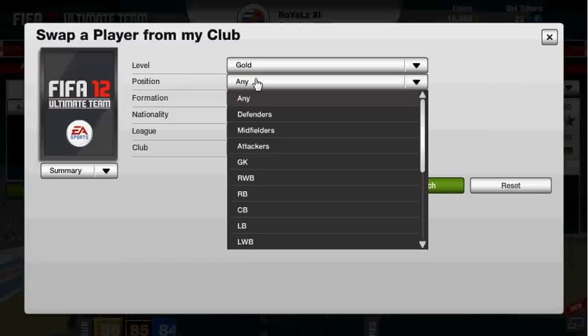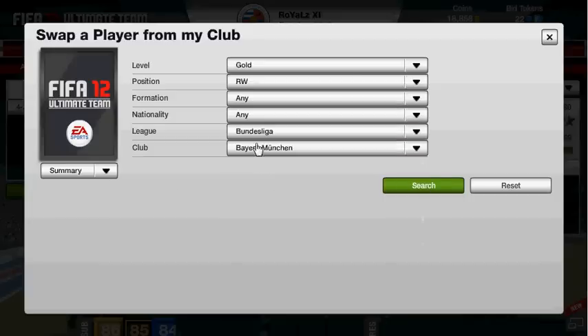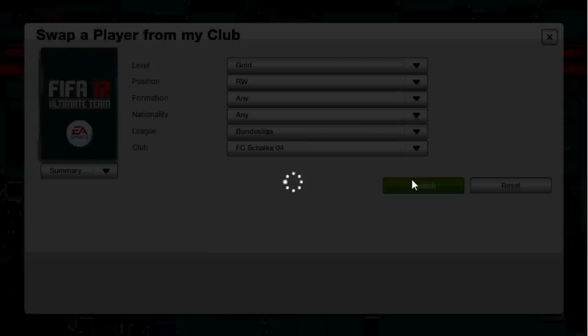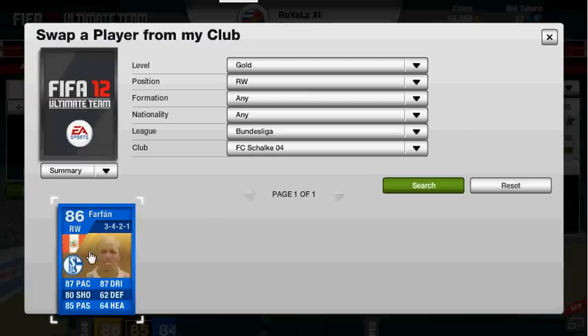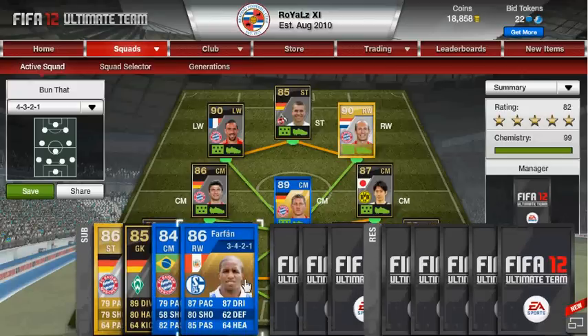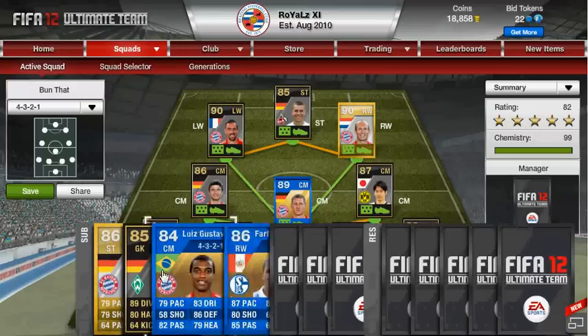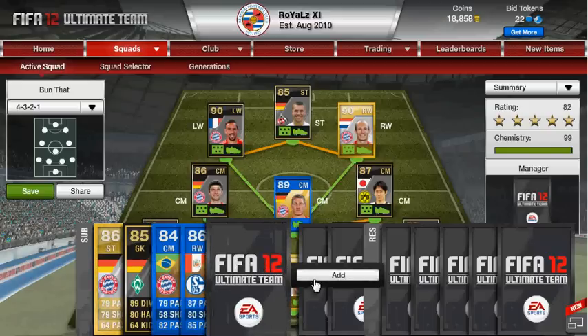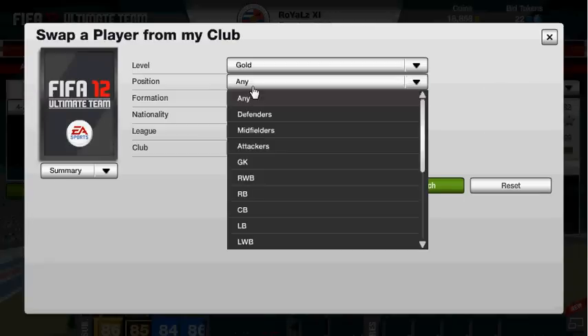Then after that — right wing — we have a player who plays for Schalke, so you might be able to guess from that. We have team of the year Farfan. I decided not to change his formation, didn't really matter too much. He's a really good player to have, and just look at the stats there. So yeah, we've got three team of the years in this team already.